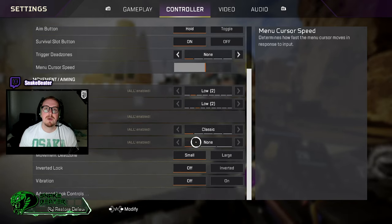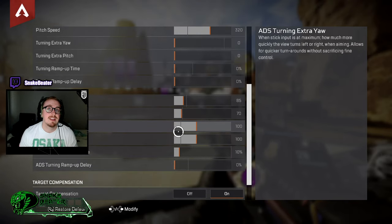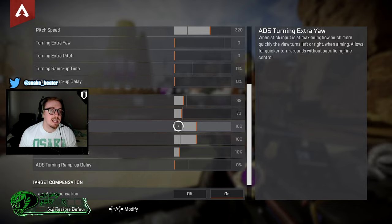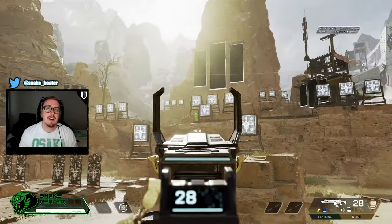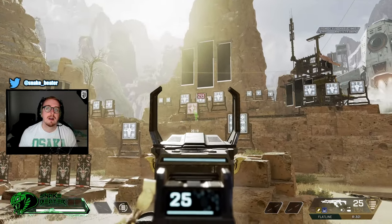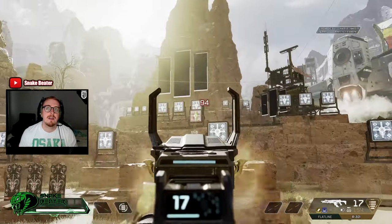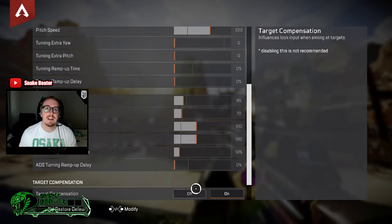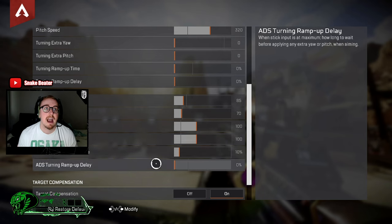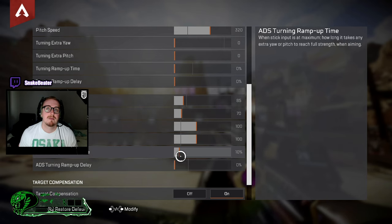Turn up and down the ADS extra pitch and yaw and see if it feels too fast. If the ADS yaw and pitch feel nice at normal extension, and the extra kicks in smoothly when you hit full extension, you're looking good.